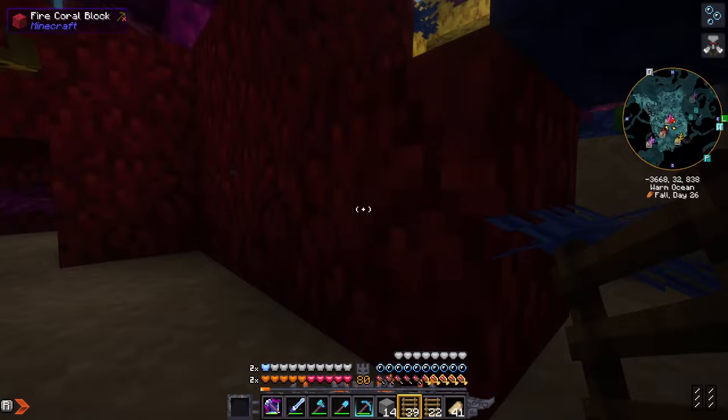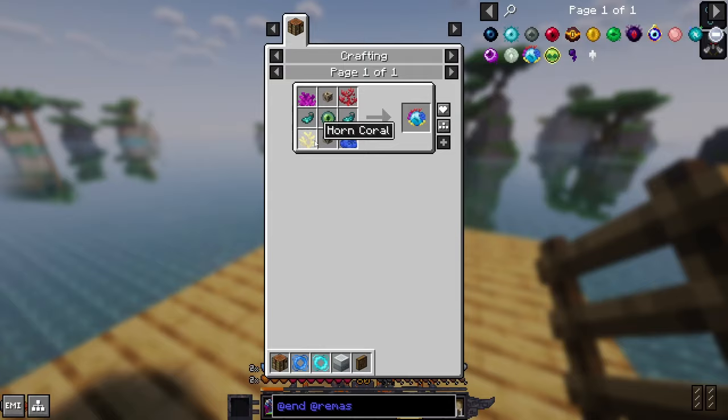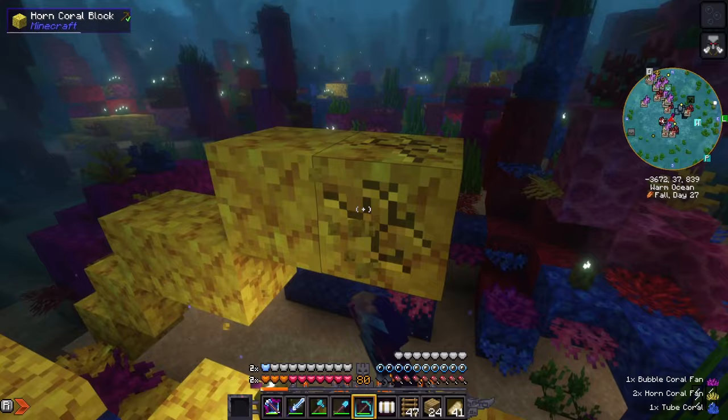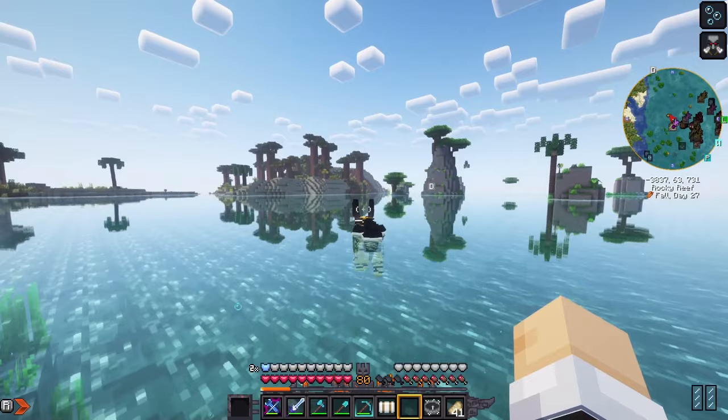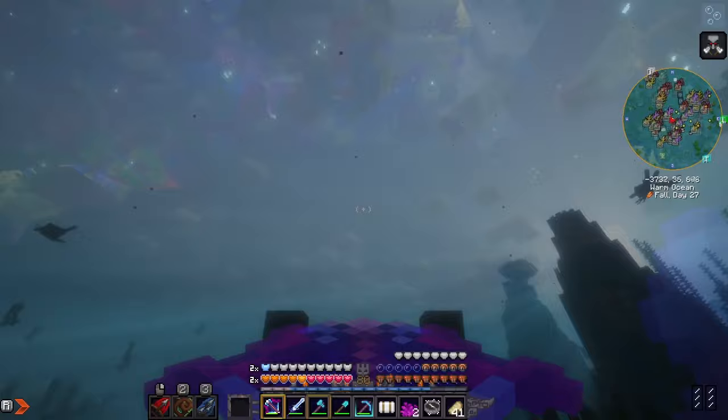Our next few eyes come from watery places, so we took our nether tunnels over to a warm ocean where we got some coral. We need four different types of coral for the exotic eye. It's a pretty cool place, though with some not-so-cool neighbors. We also need a conduit, which means heart of the sea and nautilus shells. While out here we're on the hunt for a sunken ship to get a treasure map.